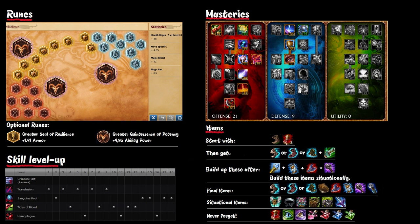For items, start with boots and three health potions, then get either Sorcerer's Shoes, Ionian Boots of Lucidity, or Mercury's Treads, plus a Hextech Revolver. After that, build either Rylai's Crystal Scepter, Zhonya's Hourglass, Rabadon's Deathcap, or Abyssal Scepter. Building boots and the big items are always situational — you need to take the enemy team into consideration and see which items fit best against them.